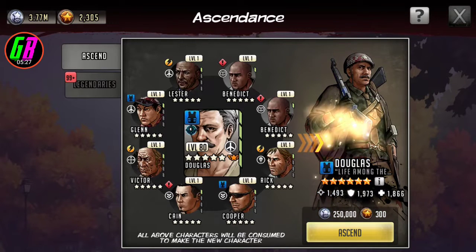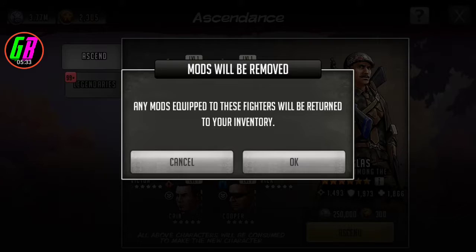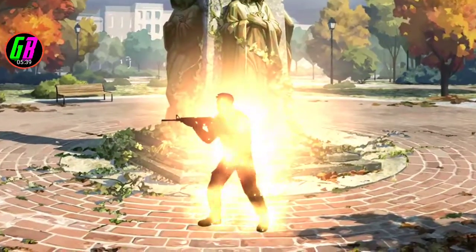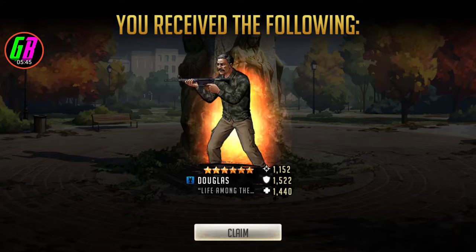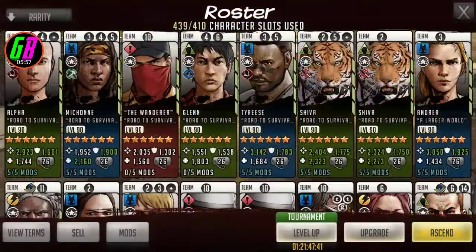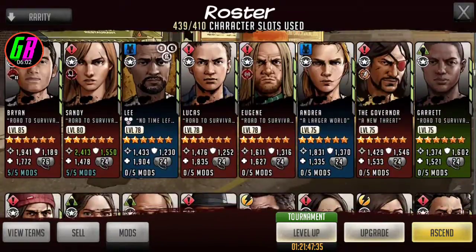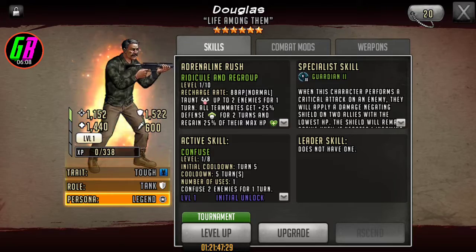Just for the fun of it, even though I already have Holly, let's go ahead and do it. I have a crit chance mod on him. Look at him — right off the bat 1,500 defense. He's going to be extremely tanky. If you have Douglas, let me know — are you going to ascend him? I think he's pretty good, especially as a more free-to-play Guardian 2 option.